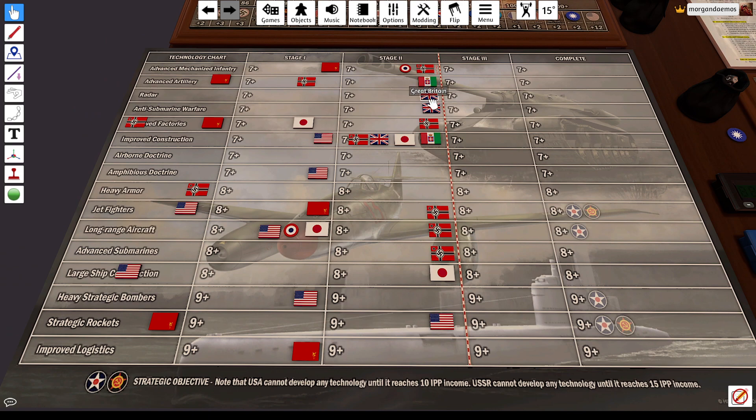Britain, I think, just because of the subs on the board, is just going to grab both of those and run them as far as they can. Board Gaming Bro, I'm guessing, is still going to go for construction. Japan is definitely doing improved construction and large ship construction — they're totally gearing up for Pacific fighting. I want to call this out though: Japan is two stages ahead of America going into stage seven, which is a great place for Japan to be. If he can get this done even one turn ahead of America, it's a big deal. If he can somehow get it done two turns ahead of America, that's how you can just utterly dominate the Pacific.